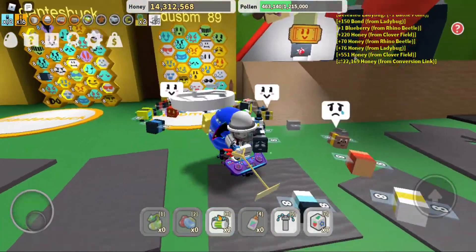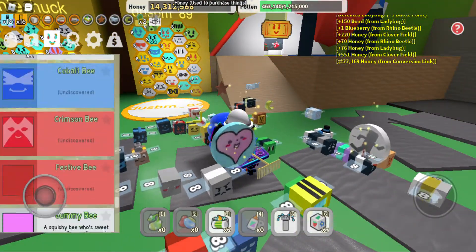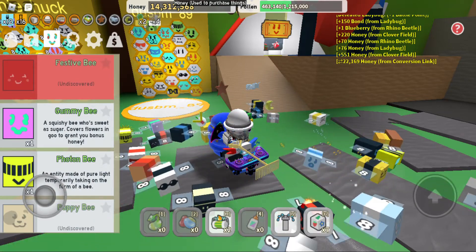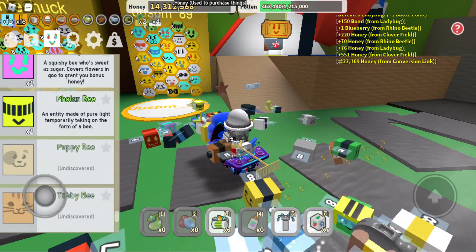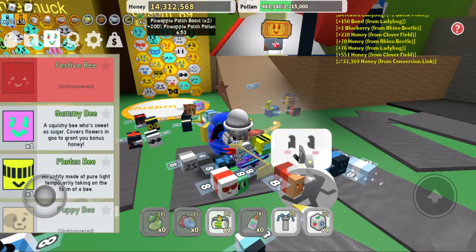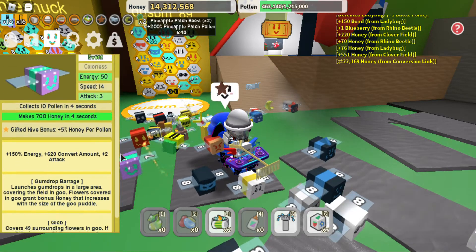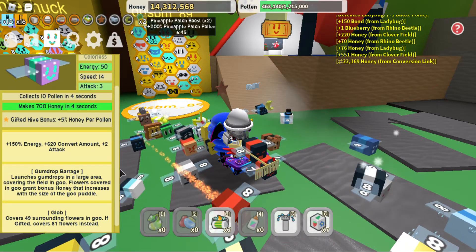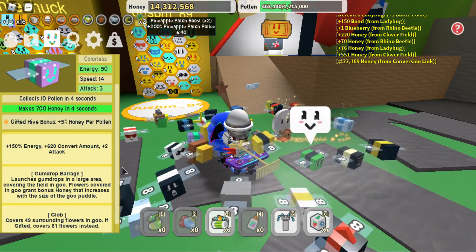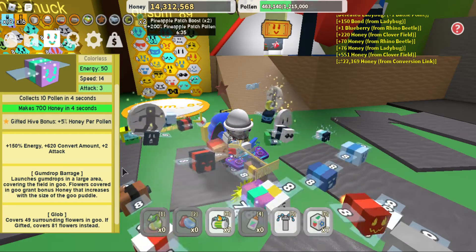The gummy bear is super good because it does gumdrops. I got a gift card and fit it on my gumdrops. I tried to get some thunder and stuff. Gumdrop Barrage is what I love — it's got the claw, and it's four and nine ceramic flowers and goo. It launches gumdrops in a large area covering the field, and the flowers are already goo for a very long time.